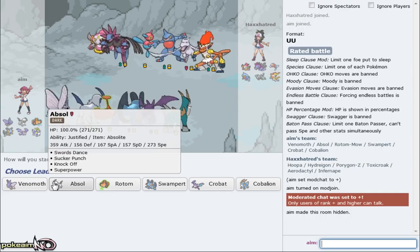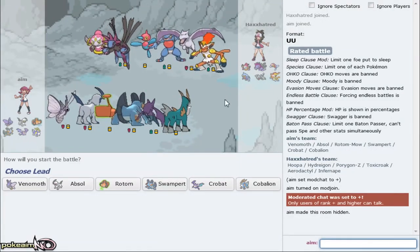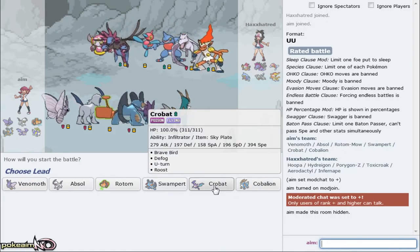We're actually gonna be looking for a battle. I want to give a shout out to Teo one more time for his team. Unfortunately looks like we got a game where I don't think Venomoth will do too much, but who knows - we'll actually see. I absolutely can put in a bit of work if I get rid of Aerodactyl as well as Infernape. I think Crobat's just the best lead to be honest.